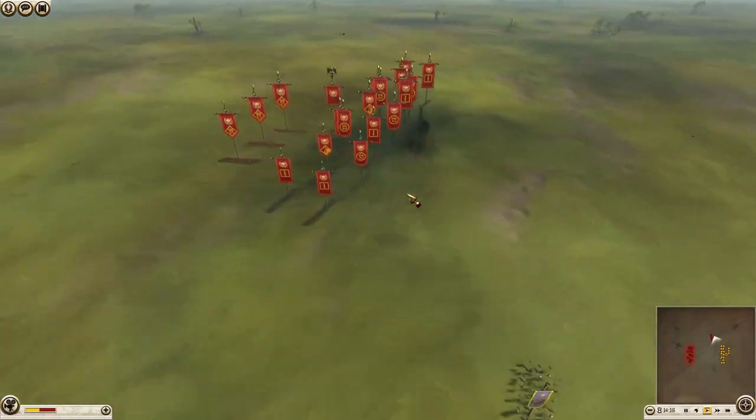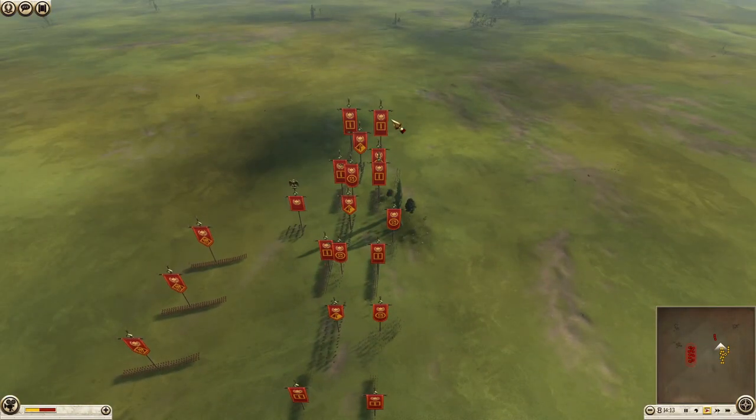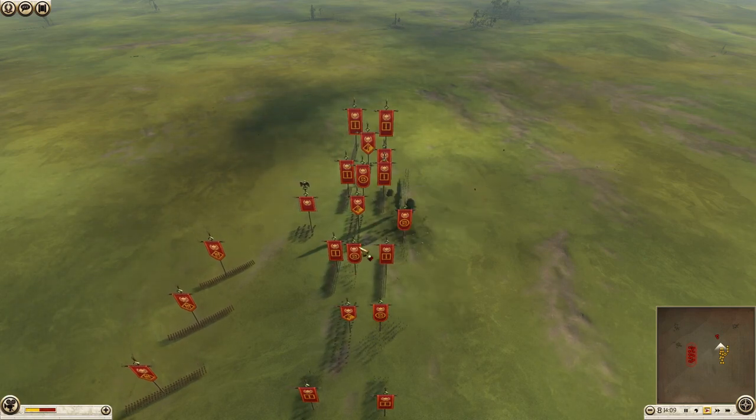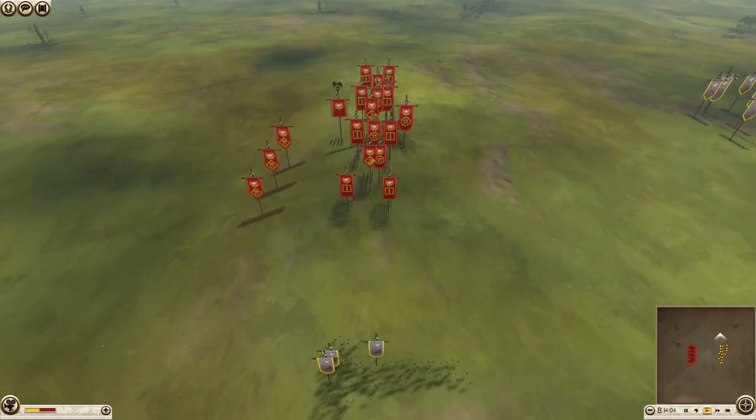My middle mouse button wasn't working. Rome has 3 Syrian archers, I think 4 legionary cohorts, 3 Sakei equites, 2 vilites, 4 avocati, and 3 vigiles.